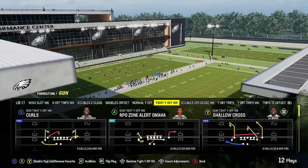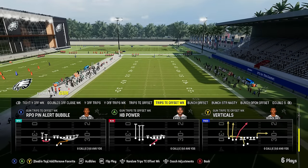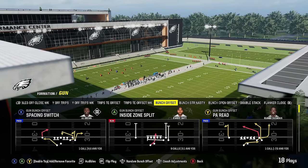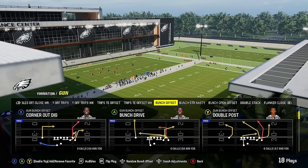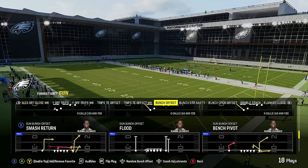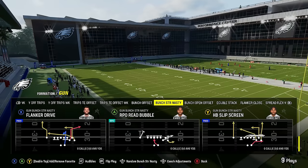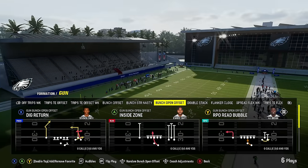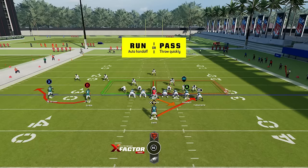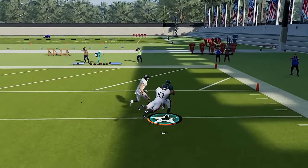Where this playbook really shines: you've got tight Y off, Y off trips, trips tight end offset, and trips tight end offset weak — a really good complement formation. But the biggest thing with this playbook is the bunch offset, which is one of the best bunches in the entire game because of plays like double post — which many would consider the overall best play in the game. You've also got Z spot, speed dig, curl flat Z spot, go flood, bench pivot, vert, and pretty much any play you could want in a bunch. There's also bunch strong nasty with mesh flat spot, bunch open offset with tricky RPOs. Now let's look at this wing slot formation — the stretch alert bubble is just super hard to defend and honestly a glitchy run this year.